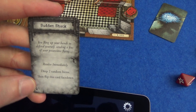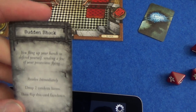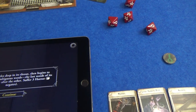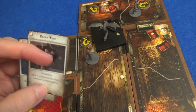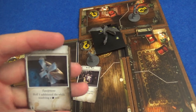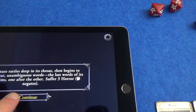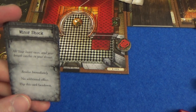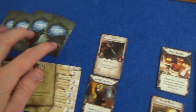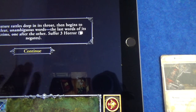Sudden shock - you fling up your hands to defend yourself, sending a few of your possessions flying. Drop two random items, then flip this card face down. So she has dropped her Holy Cross and her Elder Ward - that's bad because a monster is attacking her and those were giving her extra dice. But they are just dropped, so she's going to have to waste an action to pick them back up. Her second horror: minor shock, no additional effect, flip it face down. She now has four face down horror. When she reaches eight horror she will go insane - which isn't the end, but it's not great.